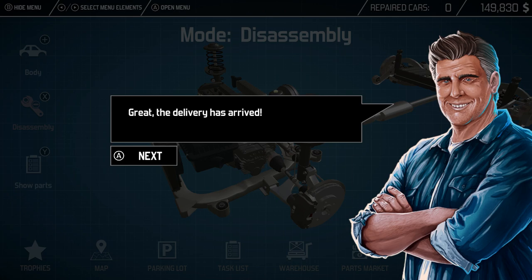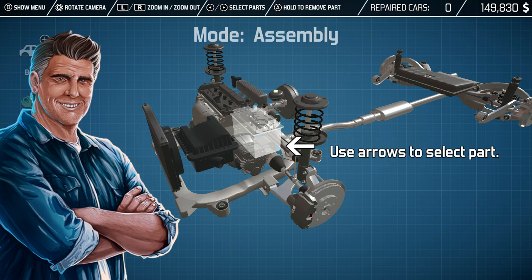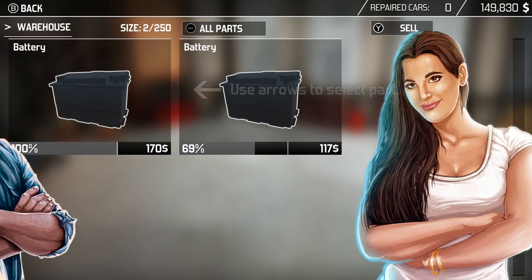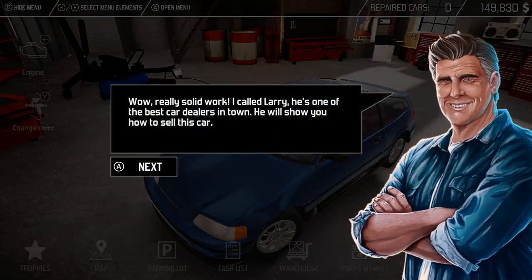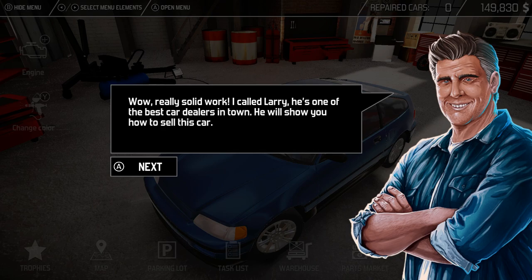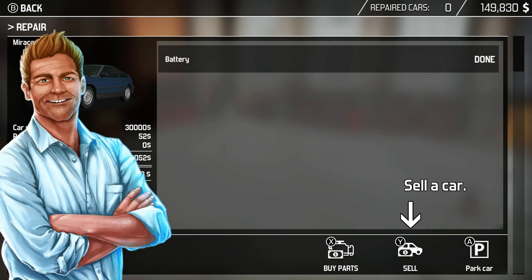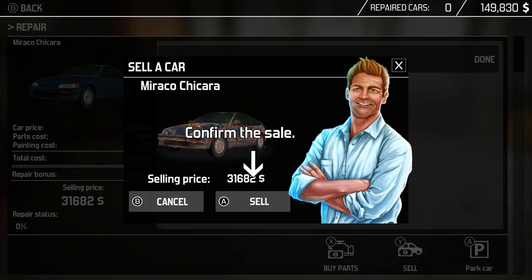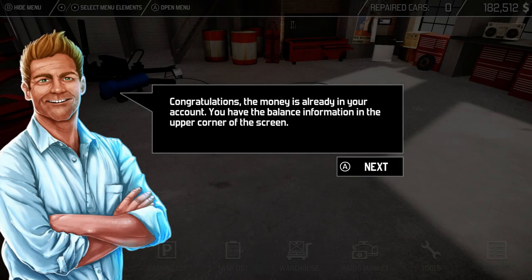The delivery has arrived. Use arrows to select part — simple enough. Wow, really solid work. I called Larry, he's one of the best car dealers in town, he'll show you how to sell this car. Hi, I'm Larry — I'm just gonna skip all that. Sell the car — thirty-one thousand dollars for that. Congratulations, the money is already in your account. You have the balance information in the upper corner of the screen. It's time to get a new car.